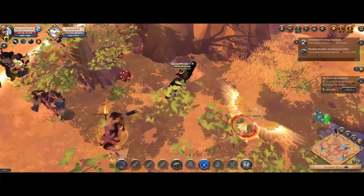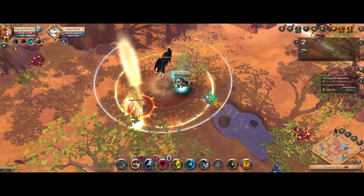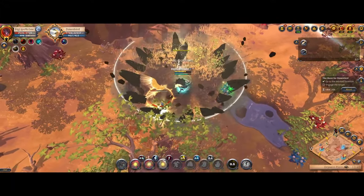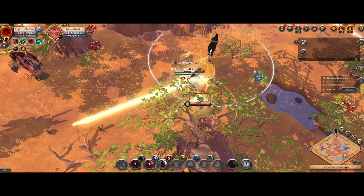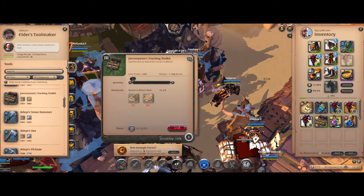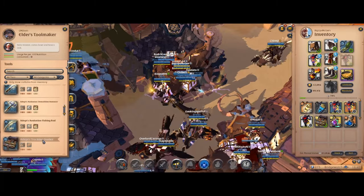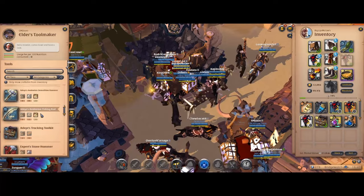Welcome to the last of the new big content updates coming in the next patch: tracking. Tracking is very similar to what gathering is. At the toolmaker you can go and create a tracking kit, which is equivalent to just another gathering tool — this time for tracking — and then you go out into the world and track different animals.